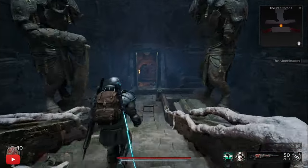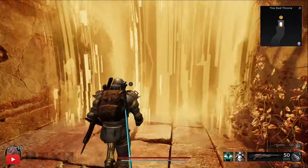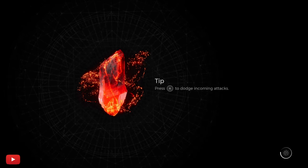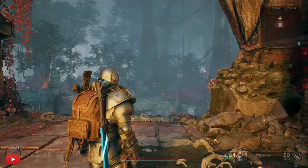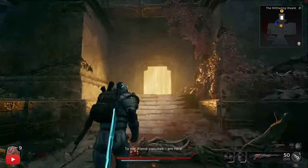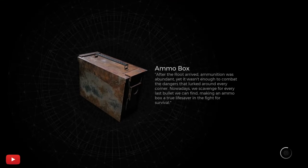We've got to get to the Widow's Court. We're heading out of the Red Throne following the main doors with the exclamation marks, because we need to get to every door with an exclamation mark above it to get to the Widow's Court. That's as simple as it is on how to get there.